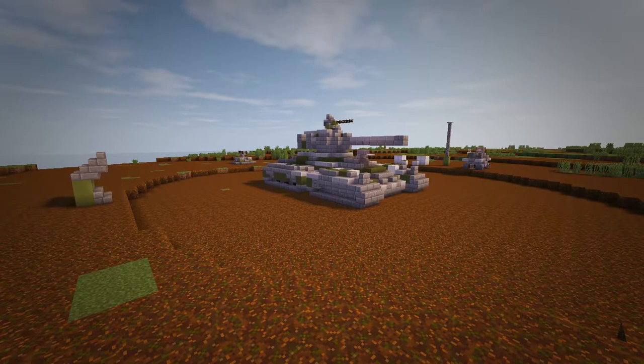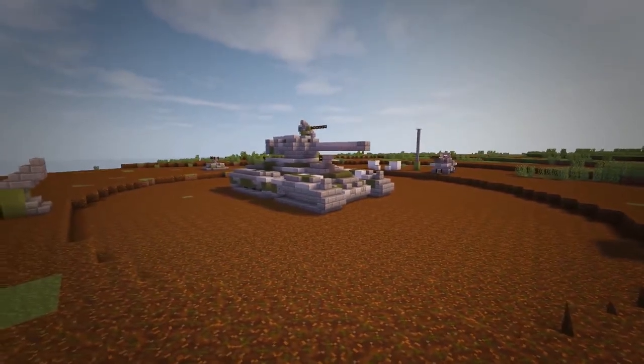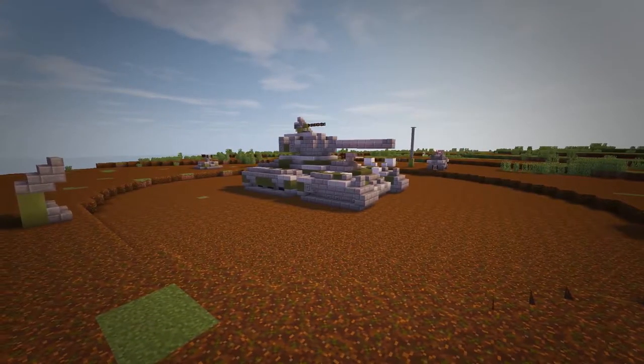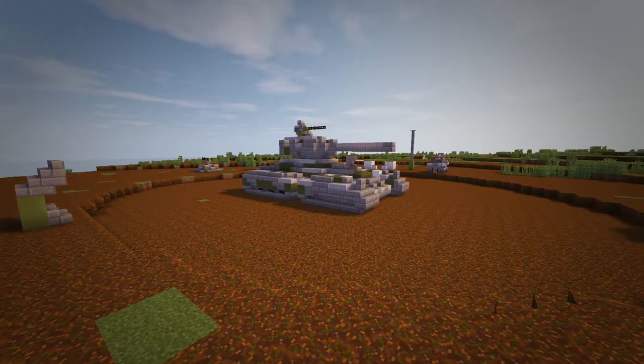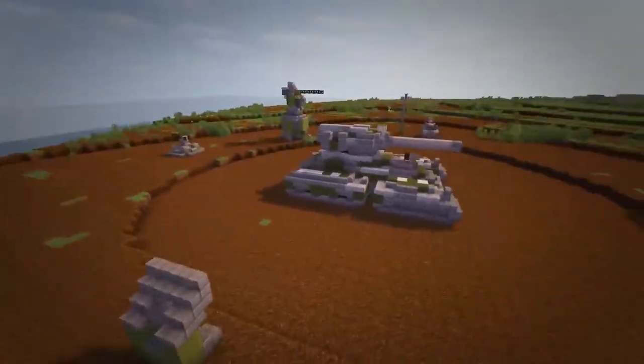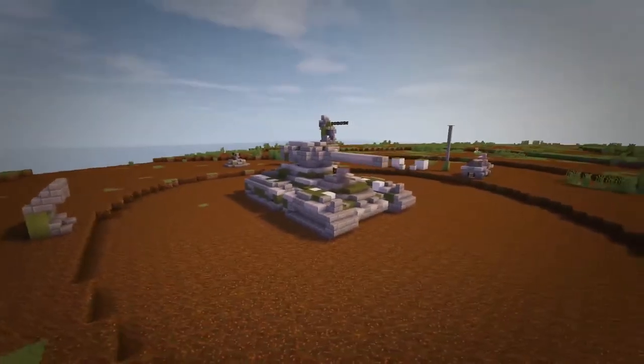Hey, welcome back to another video. So this is the UNSC Scorpion from Halo 5. This one's a slightly updated build. We did this in the Halo 5 world with the texture pack and now I've brought this over to the default textures. So there are some body differences and turret differences as well. I think the treads are mainly the same, but the body and turret are updated.